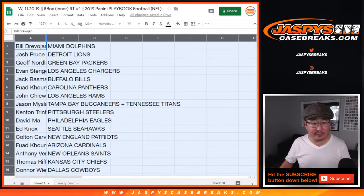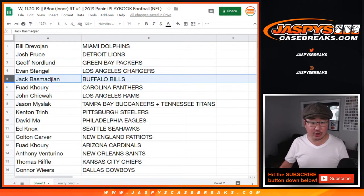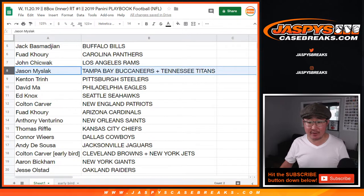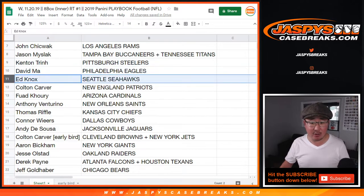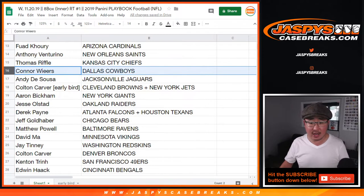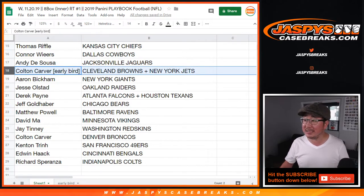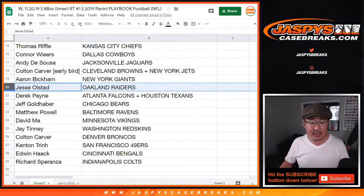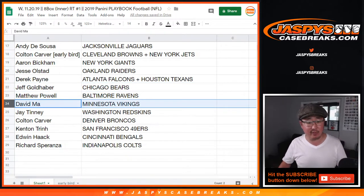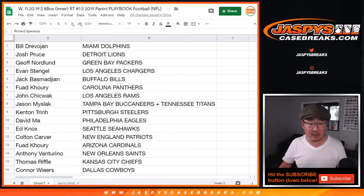Bill with the Dolphins. Josh with the Lions. Jeff with the Packers. Evan with the Chargers. Jack B with the Bills. Fuad with the Panthers. John C with the Rams. Jason with the Buccaneers-Titans combo. Kenton with the Steelers. David Ma with the Eagles. Ed with the Seahawks. Colton with the Patriots. Fuad with the Cardinals. Anthony with the Saints. Thomas with the Chiefs. Connor with the Cowboys. Andy with the Jags. Colton's early bird spot is the Browns-Jets combo. Aaron with the Giants. Jesse O with the Raiders. Derek with the Falcons-Texans combo. Jeff with the Bears. Matthew with the Ravens. David with the Vikings. Jay with the Redskins. Colton with the Broncos. Kenton with the Niners. Edwin with the Bengals. And Richard S. with the Colts.